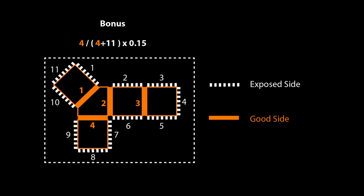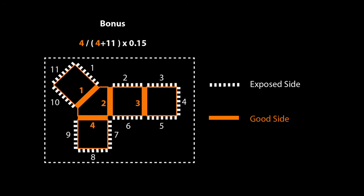Exposed sides are edges of bunker pieces that are not touching any other piece, or are exposed. Good sides are edges that are shared between pieces. The lower the amount of exposed sides, the higher the bonus. To calculate this bonus, divide the amount of good sides by the total amount of sides and multiply that by 0.15. Note, the bonus value cannot exceed the structural integrity value.